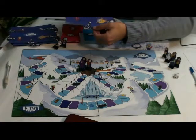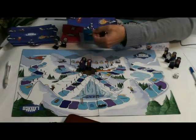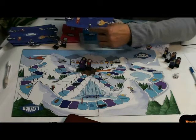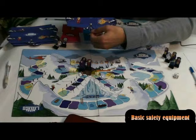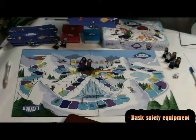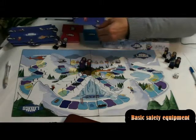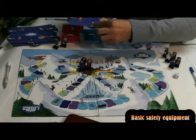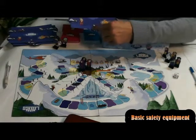By indicating equipment, each piece of equipment provides an additional five points for all activities whilst in possession. You can see at the bottom the different equipment: we have the Avalanche Rescue Beacon, the Probe, and the Shovel.